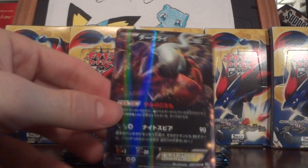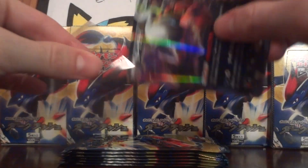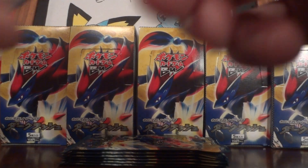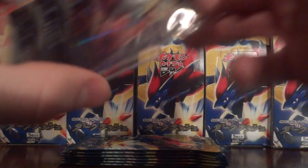We got a puzzle, Eevee, Combusken, Dark Rai EX, and a trainer. So far two EXs — that's always cool. I'm getting the EXs. I think I've gotten a Dark Rai in every box, but I think that's normal.